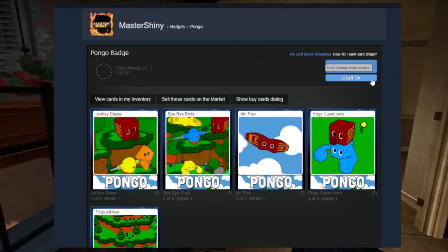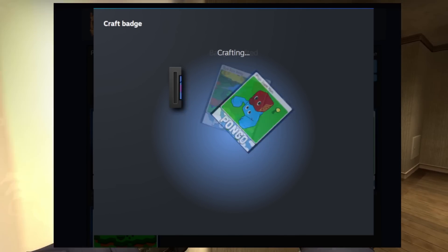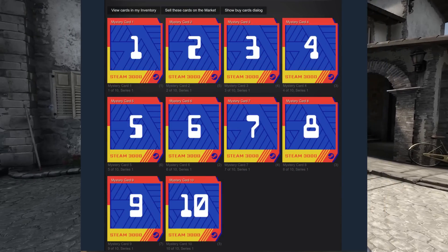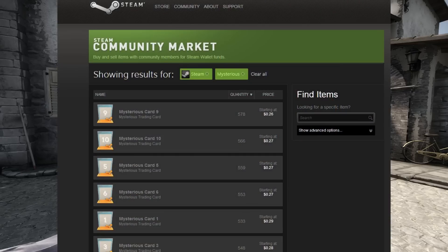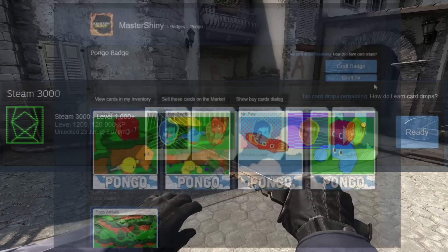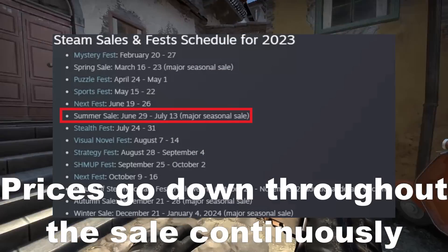If you're looking to craft some badges, I highly suggest you wait until the Steam Summer Sale is live, because you're going to be getting increased rewards when crafting badges during the sale. You'll receive a Steam Summer Sale card — provided the same format returns as last year — which can either be sold for extra money on the Steam Market or used to craft more badges. Basically, every time you craft a 25-cent badge, you're probably going to receive 4 to 5 cents back, depending on how early you are into the Steam Summer Sale, which is a nice bonus considering usually you get nothing.